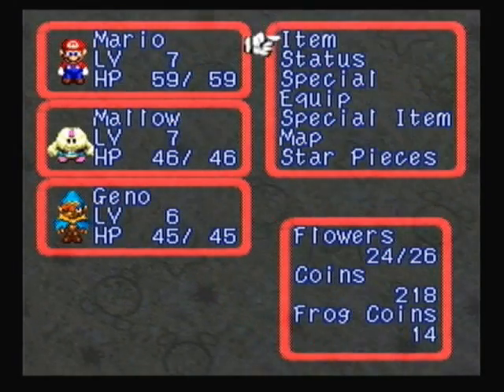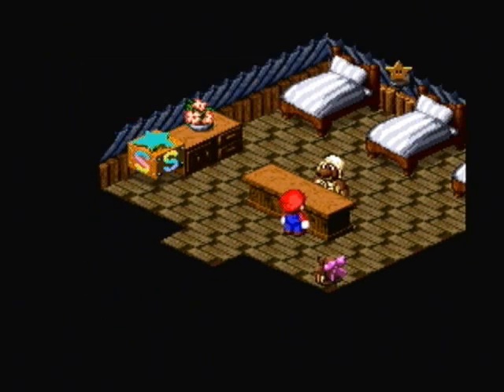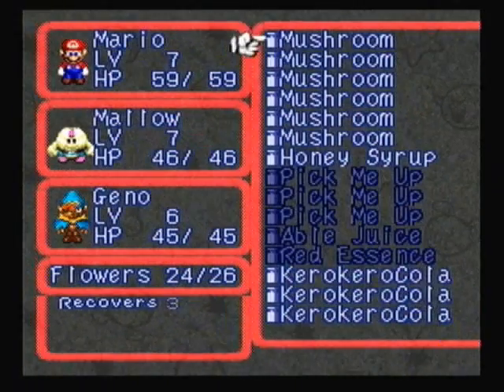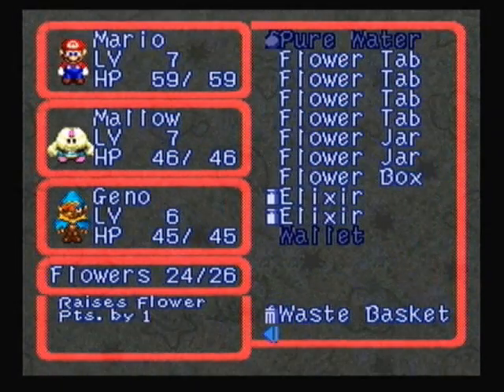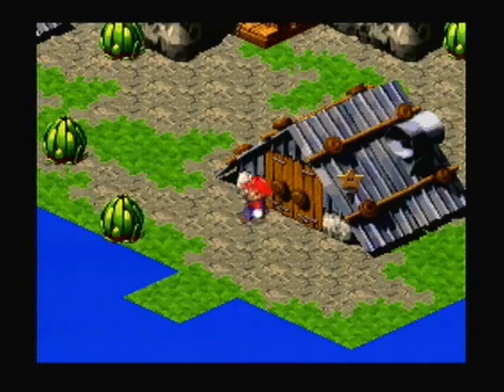Let's see, do we need to rest? I guess having two more FP couldn't hurt. Actually no, I don't need to do that. I'm just gonna use one of my flower tabs, because I save these things so I can use them as full FP recoveries so I can use my FP attacks a lot.